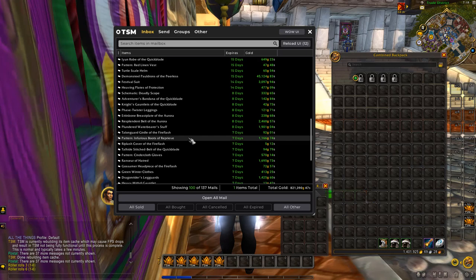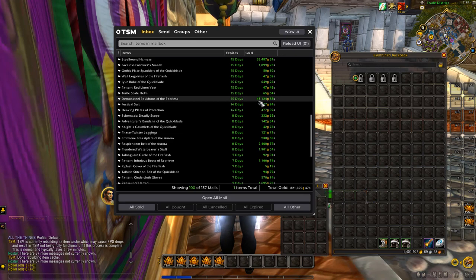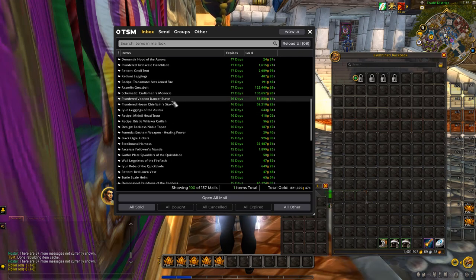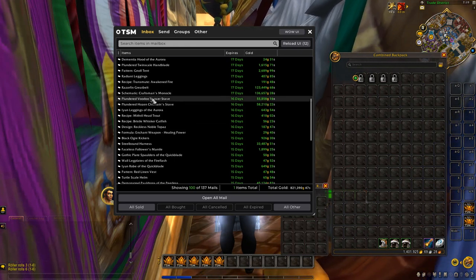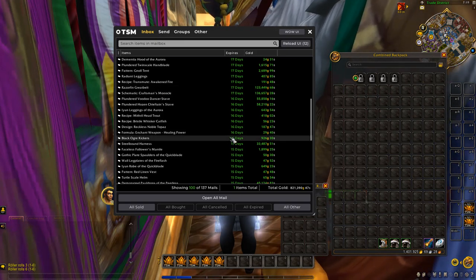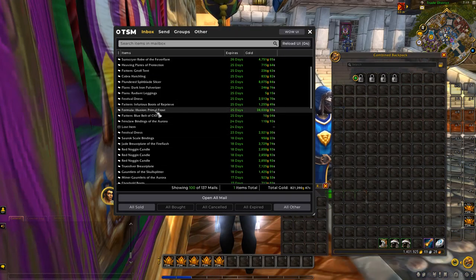Let's scroll down and have a look at some of the items. We've got the Rhinestone Sunglasses for 18k — a nice little flip. There's a piece here for 45k, another for 43k, 58k, two Island Expedition pieces — one for 58k and one for 55k. Then we've got the Gasmatic Craftsman's Monocle that went for 136k. The Razor-fin gear sells extremely well; I've had a lot of success flipping that. Another 35k and 38k right here for the Formula Illusion for the Primal Frost.